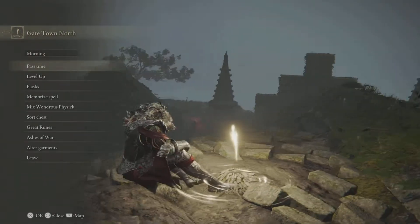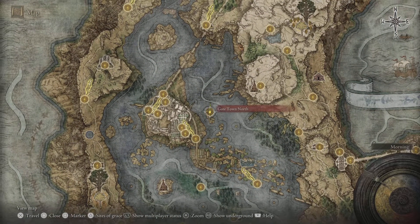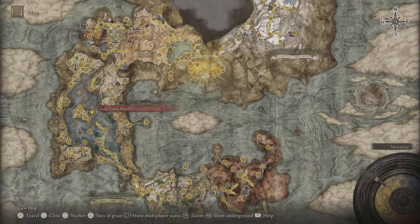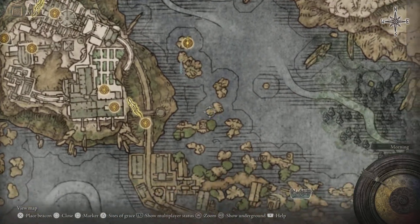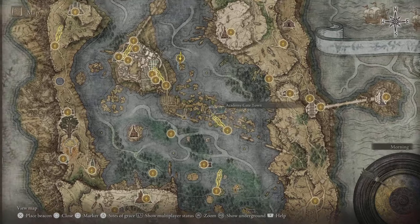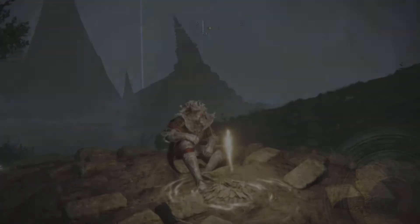In this video we are hitting up another one of the death birds available as optional night bosses in the Elden Ring. Starting here at the Gate Town North grace point in the Academy of Raya Lucaria outskirts — or just in the academy gate town — we're going to encounter the boss right next to the grace point. Make sure you rest until nightfall and then head off south and you'll encounter the death rite bird right there.